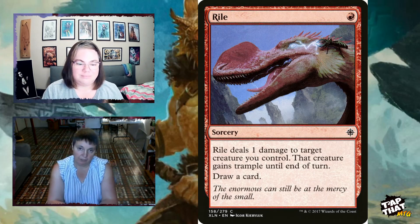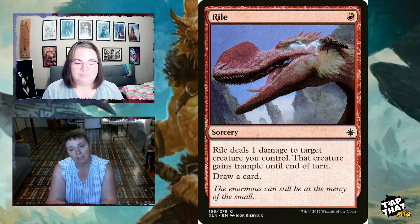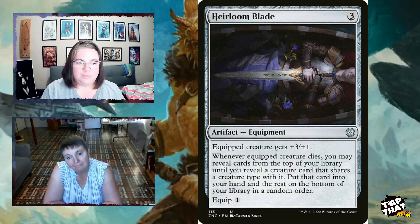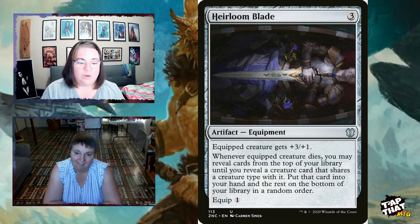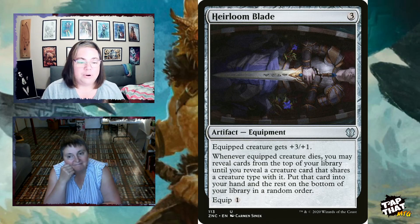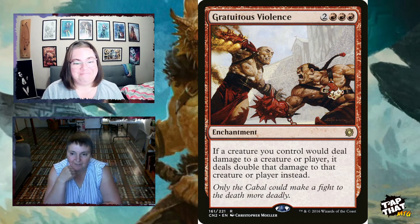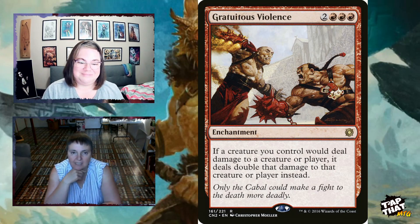There's also a little sorcery for one mana that deals one damage to target creature you control — ping your commander — that creature gains trample until end of turn, and then you draw a card. Heirloom Blade, for three mana equipment, gives the equipped creature +3/+1. When the equipped creature dies, you may reveal cards from the top of your library until you reveal a creature that shares a creature type, put that card in your hand, and put the rest on the bottom — so when a dragon dies, you find the next dragon.